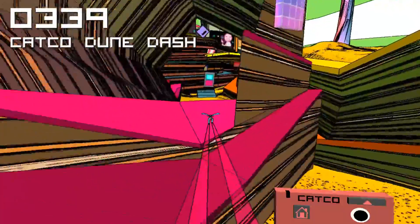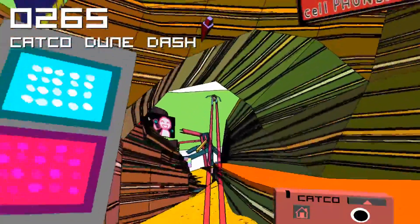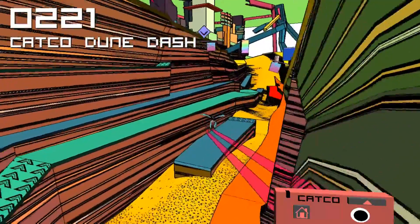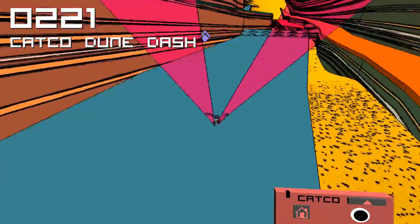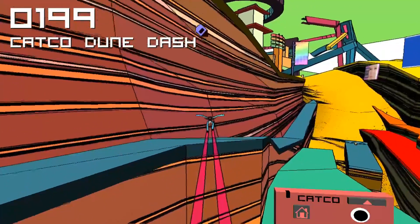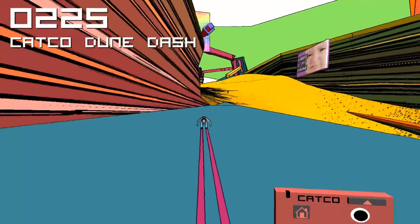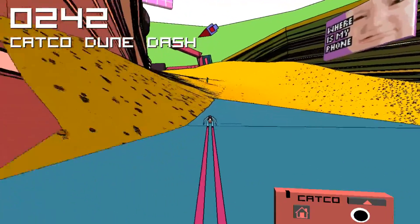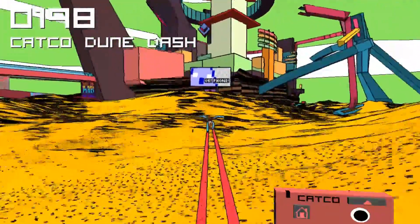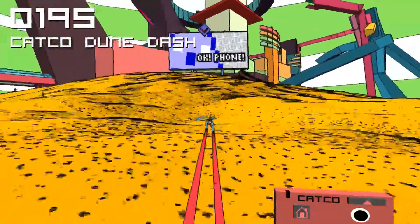Did we get this capsule? Indeed we did. And then along here. Not quite going up anymore. Let's fly up here and then use the gravity to gain some speed. Once we get to the dune dash, we're going to be stopping entirely. So we'll do the dune dash, and then I'll show you where the capsule that I accidentally picked up was.